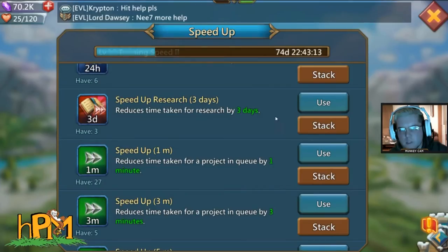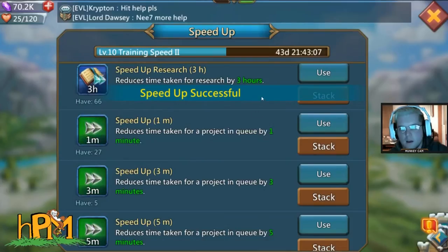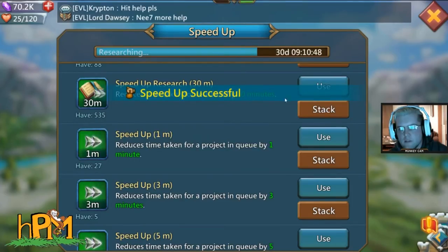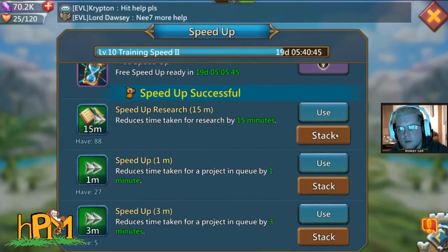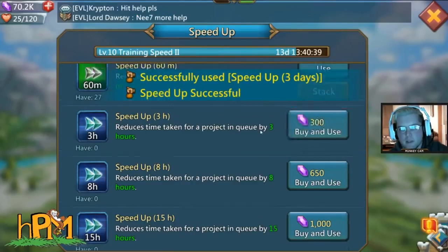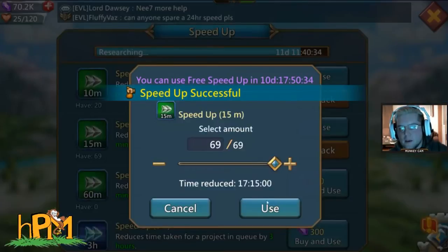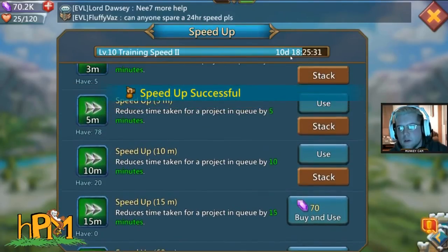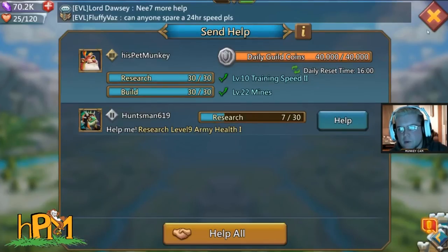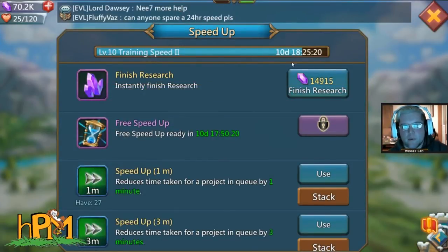Go ahead and use the speed ups we have. I was able to obtain all these from the serpent vizier, which is really nice because I had no speed ups at all — I just used them all and then that vizier popped up. I was at 74 days and I'm now down to ten and a half days, which really is not bad in the grand scheme of things. I got that 30th assist somewhere in there.